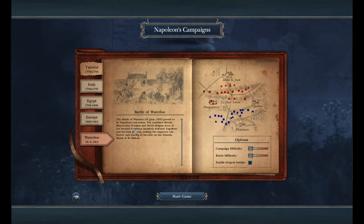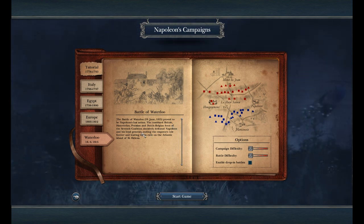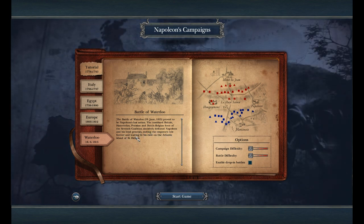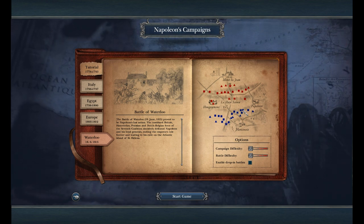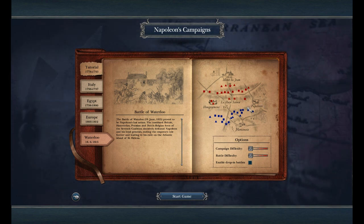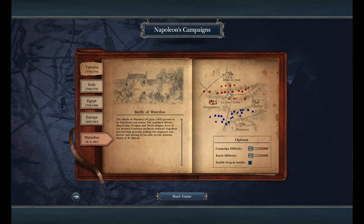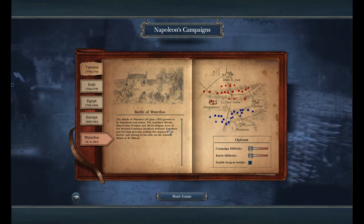Now to explain Waterloo — it was on the 18th of June, 1815, and it proved to be Napoleon's last action. The combined British, Hanoverian, Prussian, and Dutch-Belgian force of the 7th Coalition decisively defeated Napoleon and his loyal generals, ending the Emperor's rule forever and leading to his exile on the Atlantic island of St Helena. It's a very interesting battle, but as the French it's very hard, as the British and the Dutch have the farms which prove to be very defensible. If they have all their troops in the farms, you're just going to get slaughtered trying to capture them. Also, the British have the high ground, with their artillery firing on your artillery, which quickly gets destroyed. I won't tell you any more — don't want to spoil the fun of it.